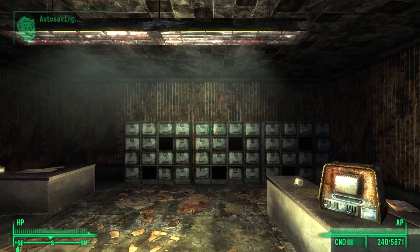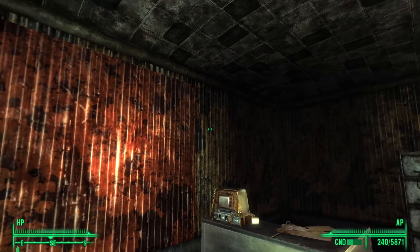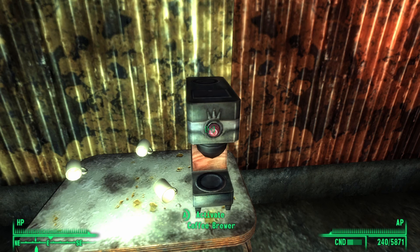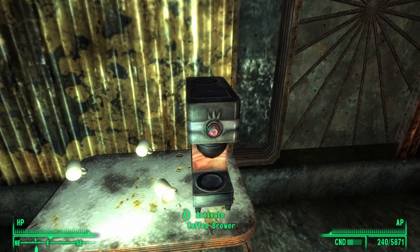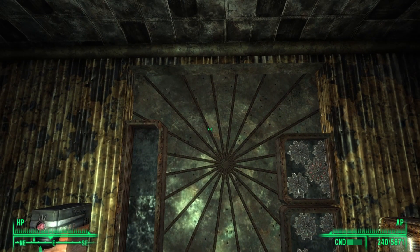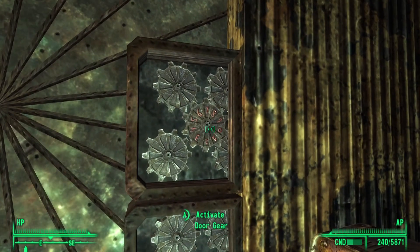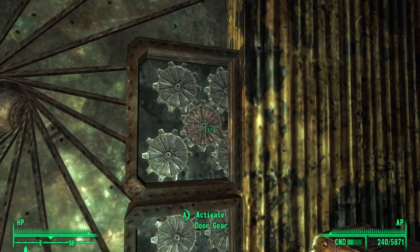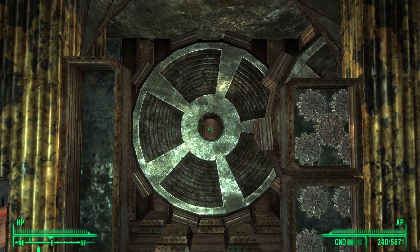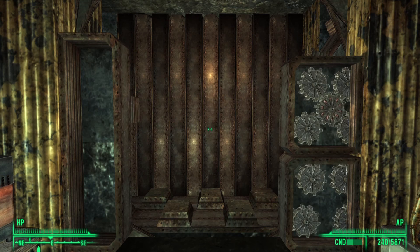Once inside, if you turn left you will see a portion of the wall that looks a bit out of place. This is actually a hidden door. Go ahead and activate this, and the hidden door will move out of sight. Then activate this door by clicking on the cogs — this will open a series of doors, and behind the last one will be the Mechanist.